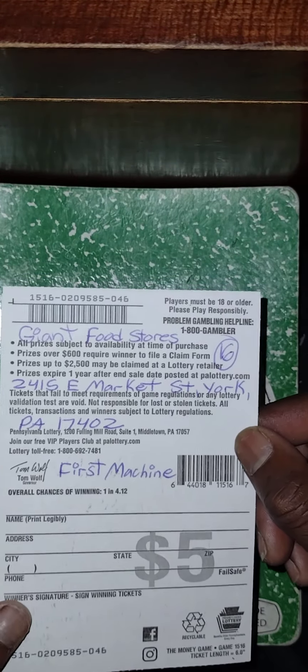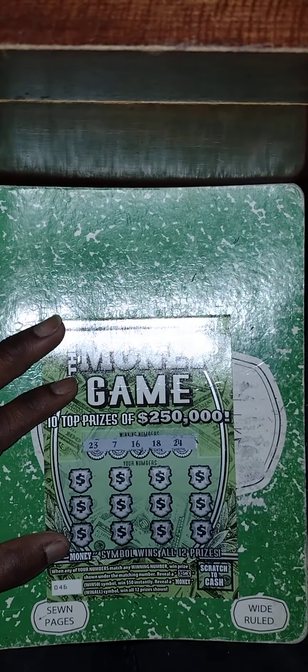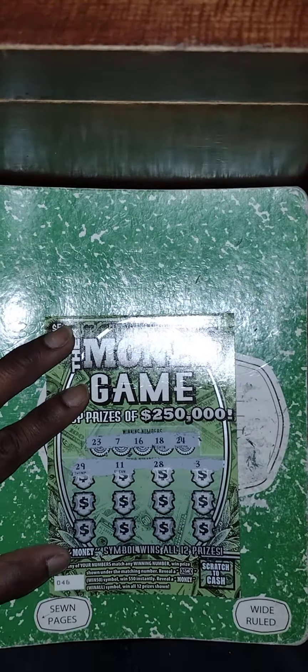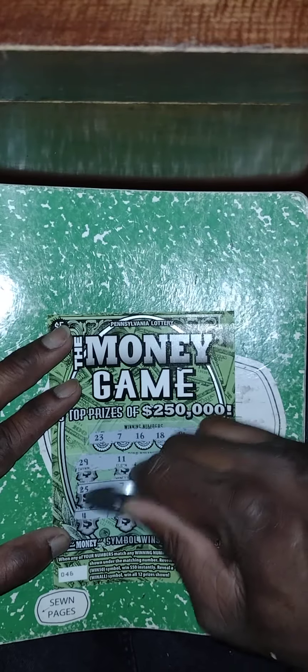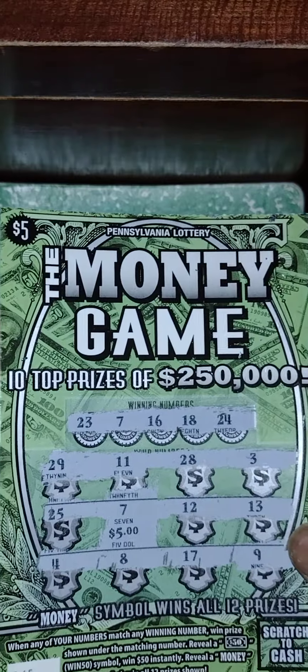Next ticket is the $5 Money Game, purchased from the Giant — first machine. Number match game — get a $50 bill to win $50, or the money symbol to win all 12 prizes. Winning numbers: 23, 7, 16, 18, 24. My numbers — no matches in row one. Second row: matched 7! Can we get more? 4, 8, 17, 9 — just the one match. It's a five dollar winner.